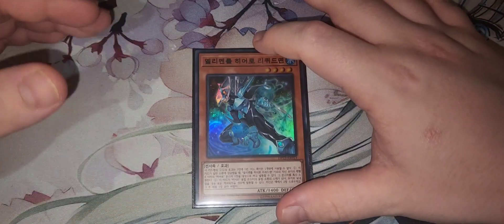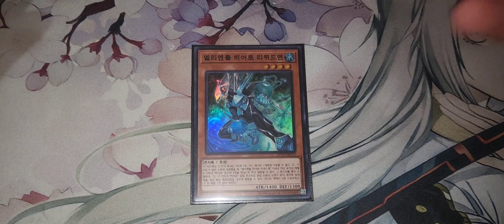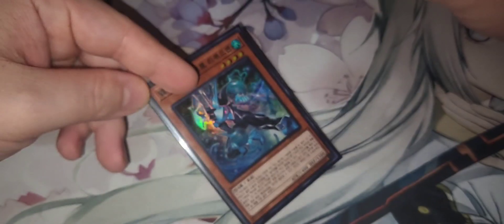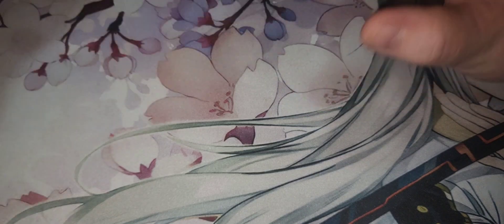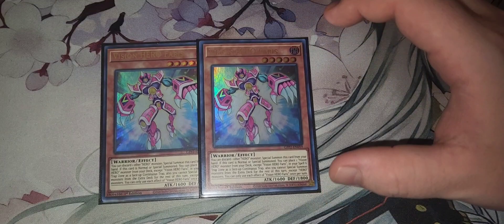Shadow Mist adds a HERO monster when destroyed, and on graveyard effect adds a Hero mask from your deck to hand — so there's your searcher. The new addition is one Liquid Soldier. My locals is not an official OTS store, so we're lenient on OCG cards as long as we have a proper TCG translation. I ran Solid Soldier before, but got my hands on an OCG copy of Liquid Soldier. Legendary Duelist Season 3 is reprinting it. Liquid Soldier fixes dead hands and enables the Absolute Zero combo — it's a must for the Vision HERO engine.